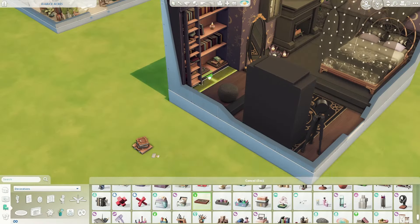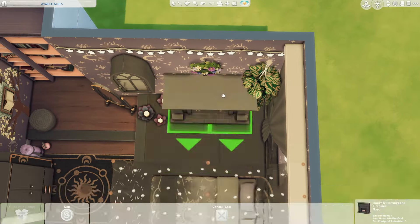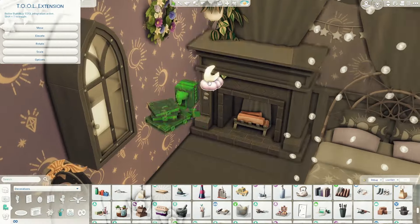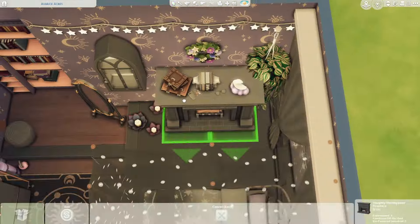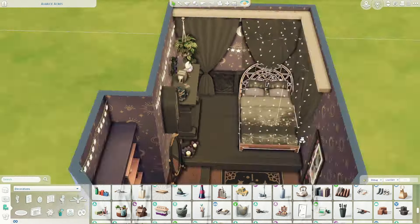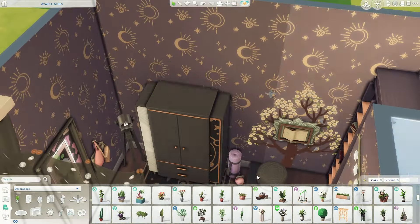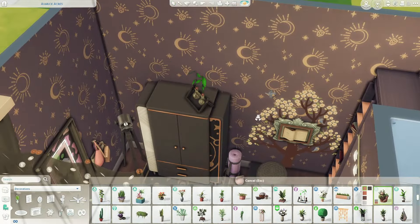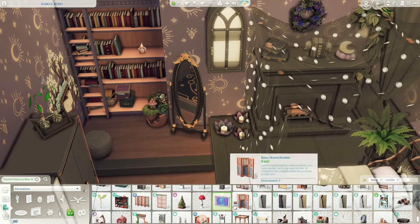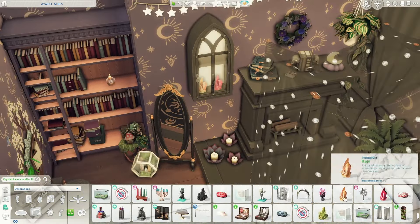I used wall stones from the Castle Estate kit behind the bed - I just recently got it and thought it looks really pretty. I couldn't find a moon on its own, only one with clouds, so I tried to hide the clouds and just show the moon using curtains. I added starry lights and a crescent moon light from the Growing Together pack. To upload this room to the gallery I had to enclose it in another room because it uses platforms - that workaround lets you upload it as one room. If you download it, just delete that extra layer of walls.